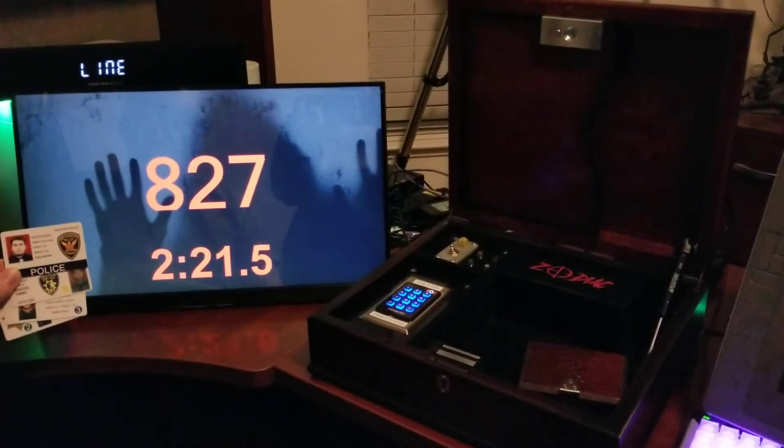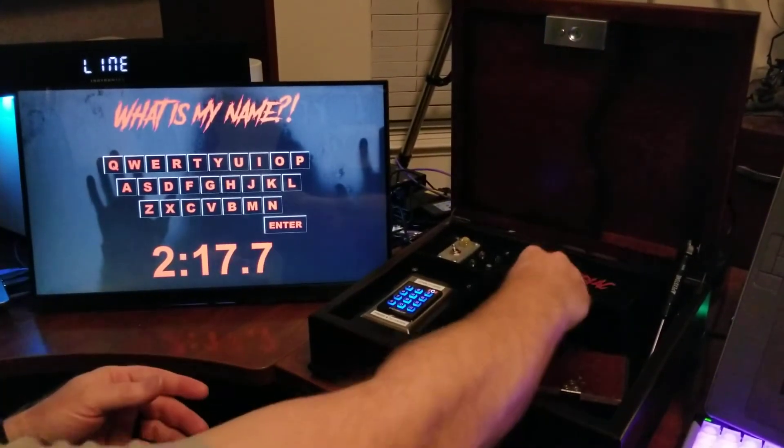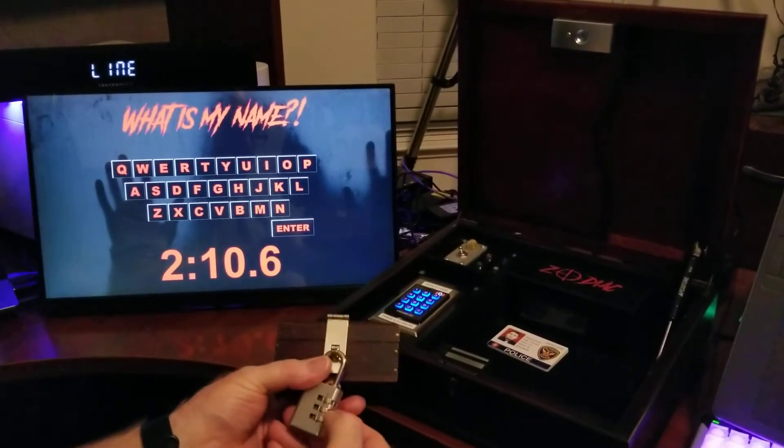So the color sequence red, yellow, blue, green corresponds to the numbers on those IDs: 4, 1, 3, 2 — which tells you 8-2-7. That is the combination for the lock on the box. And then it moves on to the last puzzle.